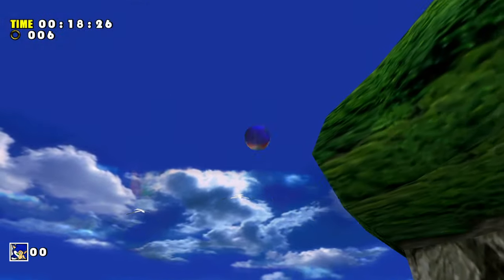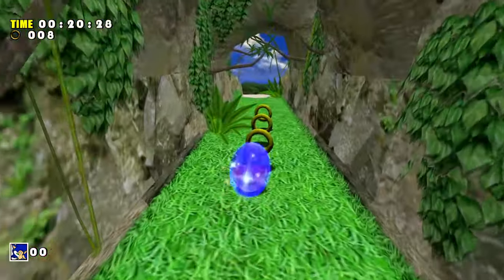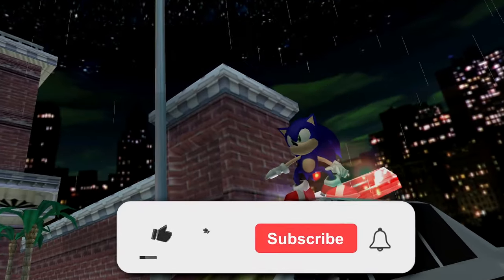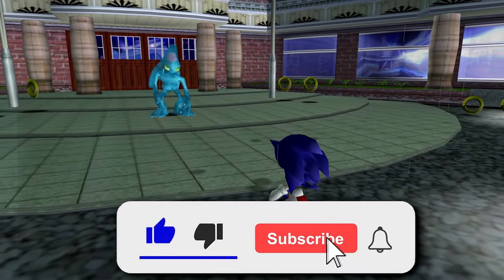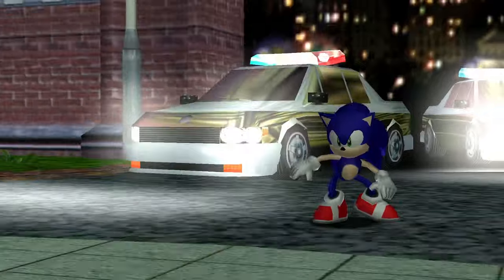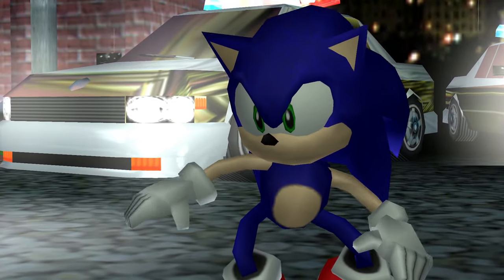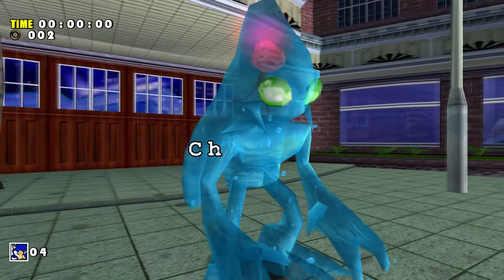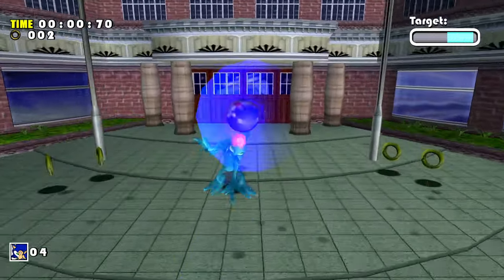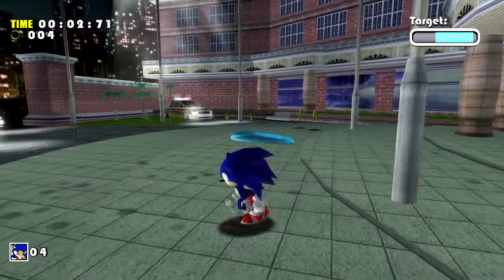Finally, the run will begin the moment I gain control of Sonic during the Chaos Zero boss fight and will conclude upon the defeat of the Egg Viper. Right from the get go, we run head first into a problem. During the opening cutscene before you actually face off against Chaos Zero, Sonic will home an attack from the cop car into a trail of rings, forcing you to collect them before you even gain control of the blue blur. There's no way to avoid these unless you can somehow gain control of Sonic during the cutscene. He will always collect the two rings before you have a chance to move away.